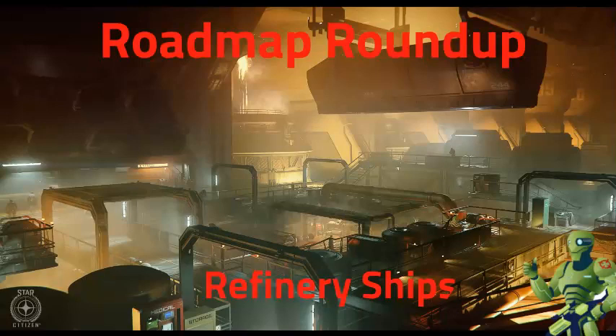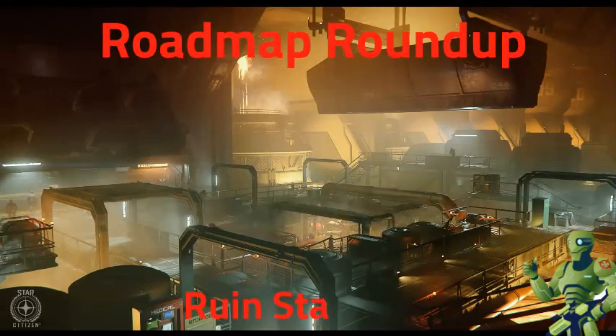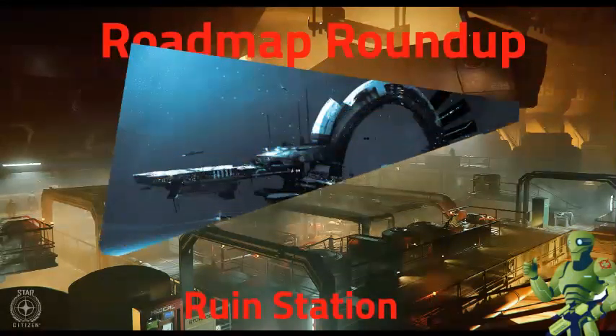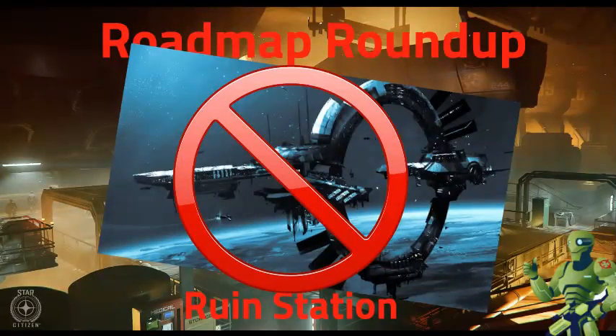Refinery Ships: certain ships will have refineries built into them, allowing players to process ore using a completely on-board process. Ruined Station: more time and resources are being allocated to the rest of the Pyro system, therefore we are temporarily removing this deliverable from the Progress Tracker until its schedule has been finalized.